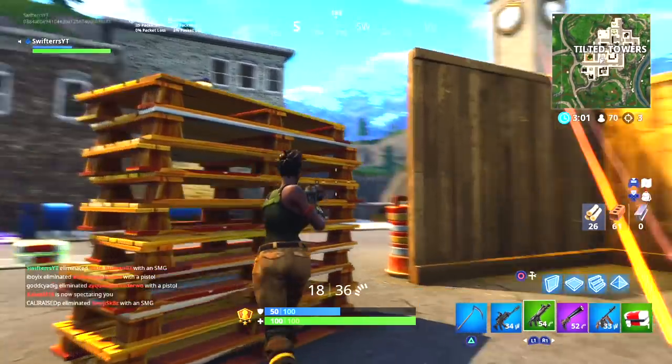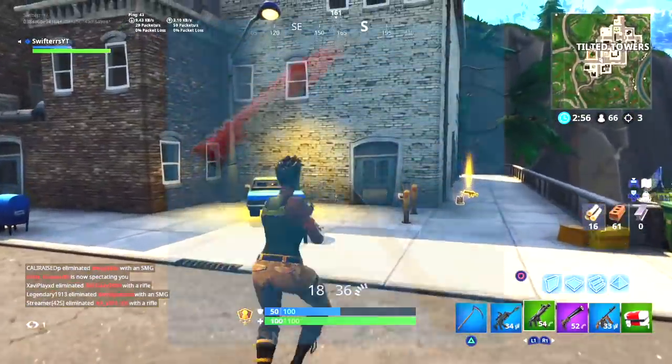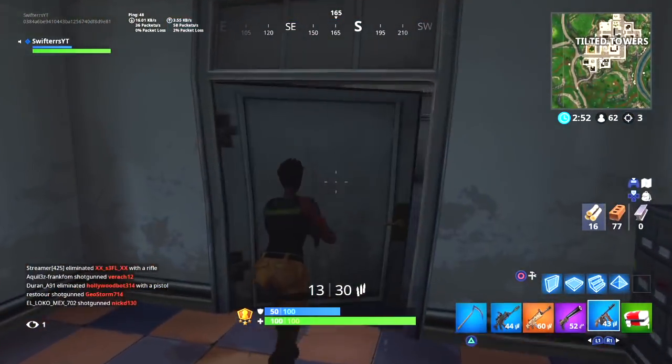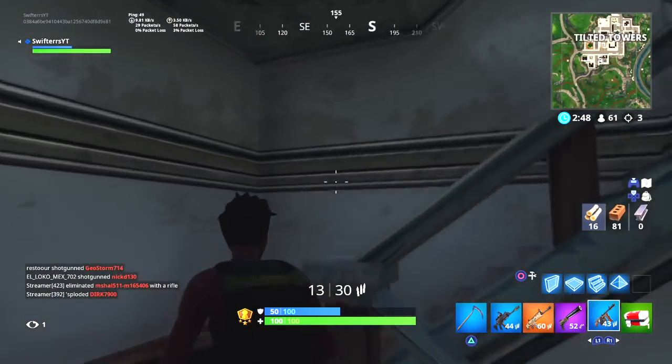Now once the first Twitch Prime pack was released, the developers actually went ahead and added an additional item onto that first pack. This was the Instigator Pickaxe, and this was an item that automatically appeared in your locker if you guys had already claimed the first Twitch Prime pack.